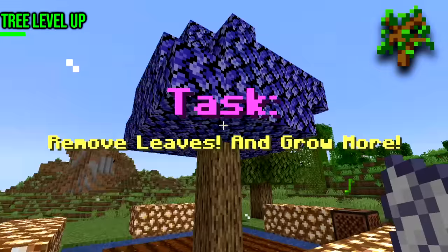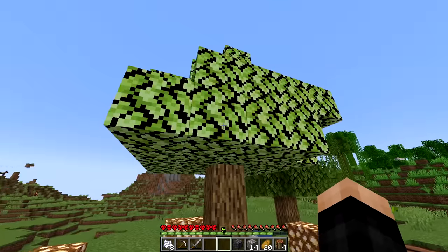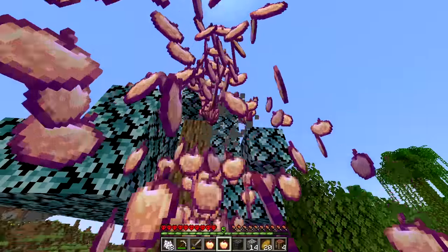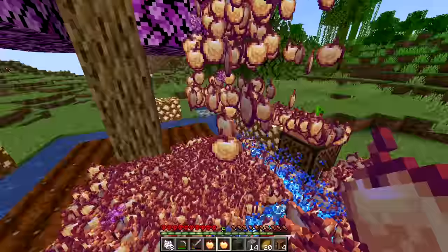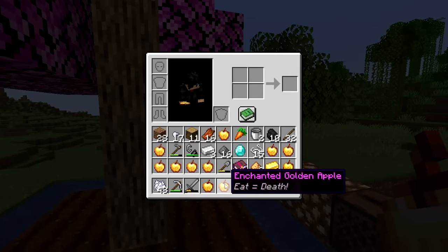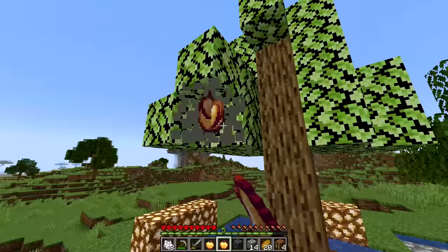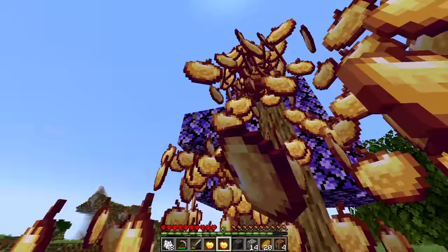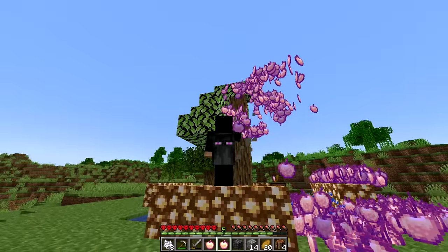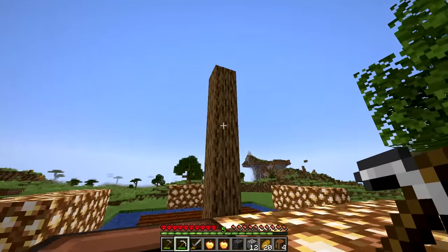The tree starts growing - it has rainbow leaves! It says 'task: remove leaves and grow more,' so this is just another level. When broken, the leaves drop notch apples - so many notch apples, my PC is going to break. We wait for items to despawn, remove all the leaves, and now we just have a tree again. It also says 'E equals death.'